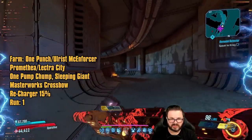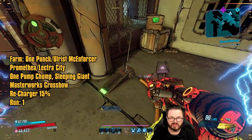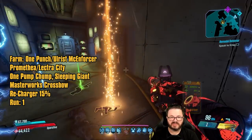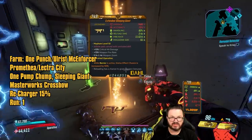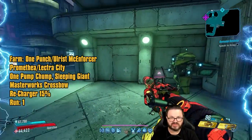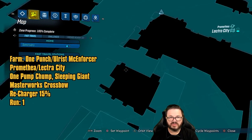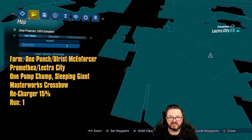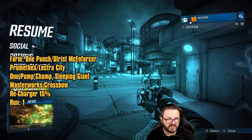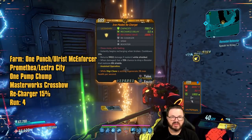Alright, zero for one on Ulris McEnforcer. Then just around the corner from Ulris McEnforcer in this little cubby hole there are all these switches — you pull the lever, then pull the lever again, and spin the wheel. Alright, first run on One Punch we got one of his two drops: the Sleeping Giant, which is actually a highly underrated weapon. Get yourself an Adapting Sleeping Giant if you do farm for that — it does more damage than a regular Sleeping Giant. Here is the closer save station I was telling you about, located right here on the map.